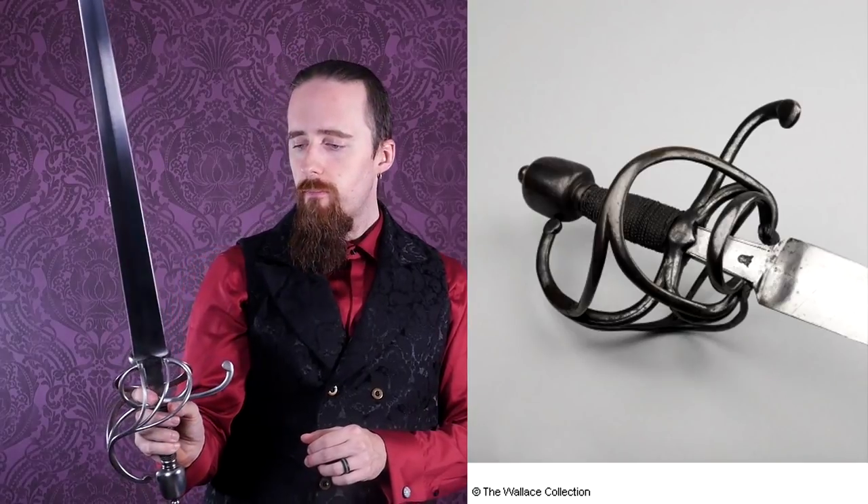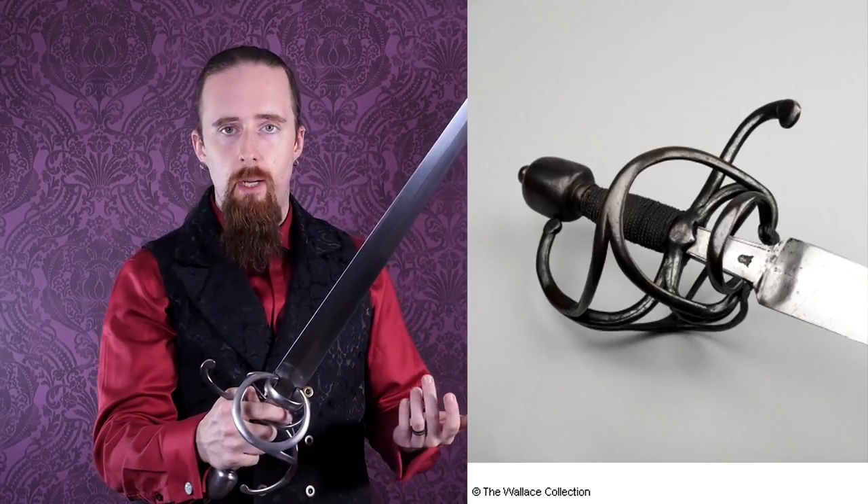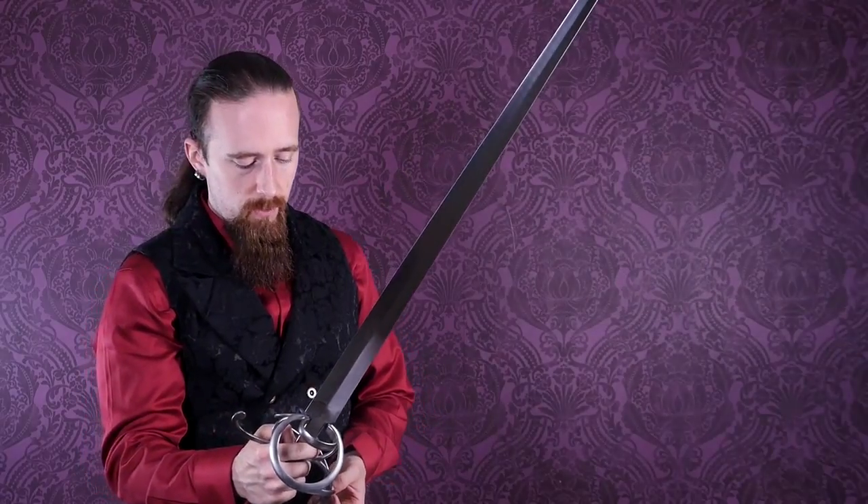There's also a hilt bluing option available which I would highly recommend. It doesn't cost that much considering the total price of the sword, and most of the originals I've seen had that blued hilt — you can still see the remains of the bluing on many of them. I would definitely recommend it because it looks nice, it's authentic, and it helps prevent rust.